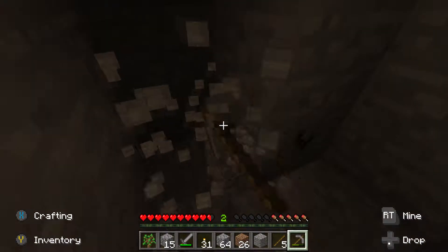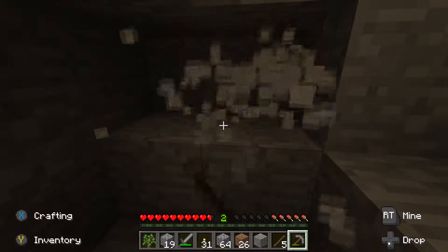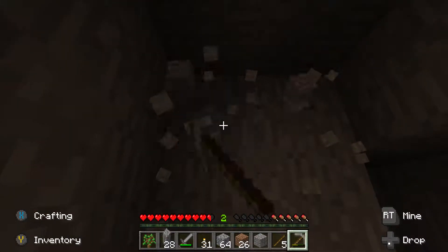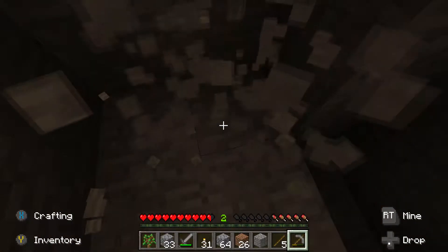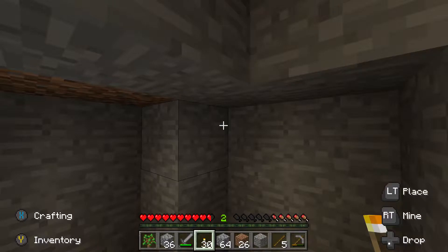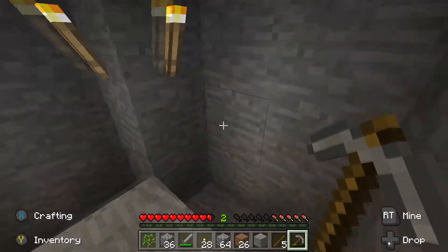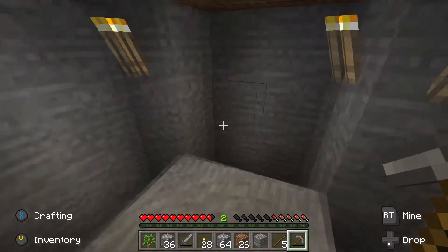So what I typically do with my mines once I get down like 10 or 13 blocks, I tend to make the mines split so I have three different directions I can go — this way, this way, and this way — so I can get as many resources from this mine as possible. Eenie, meenie, miney, moe — okay, we're going this way.